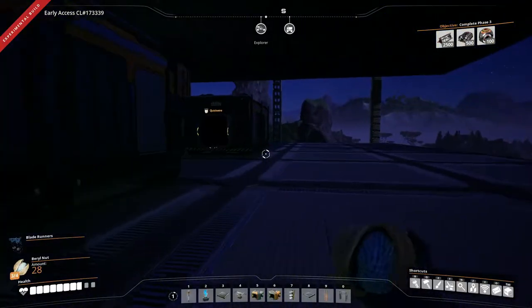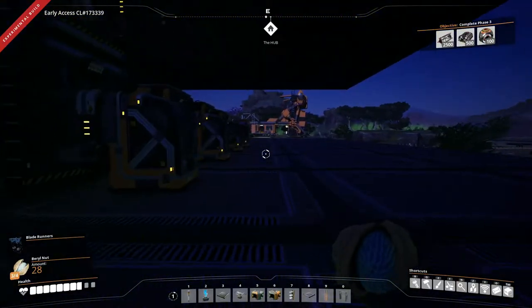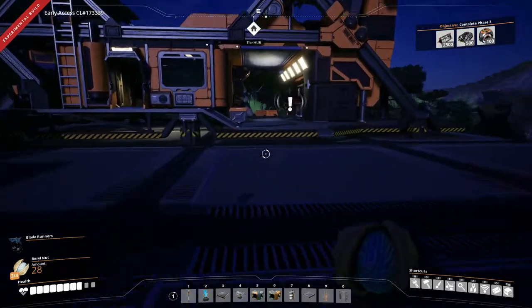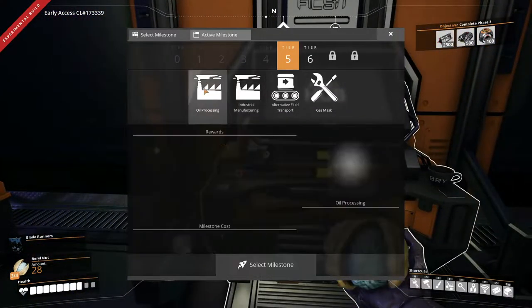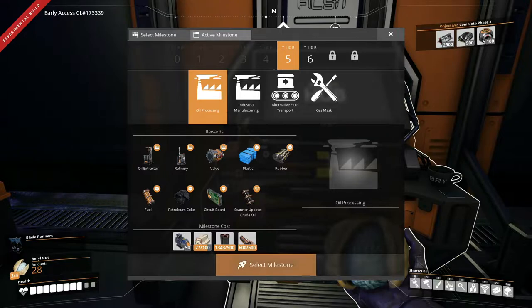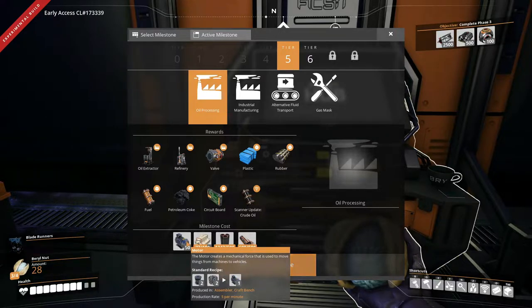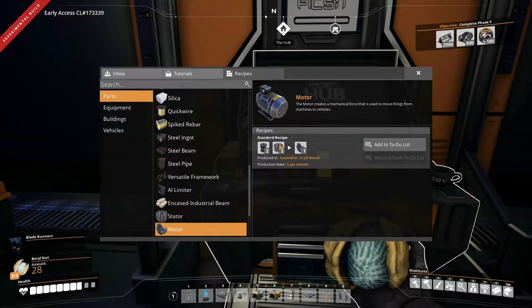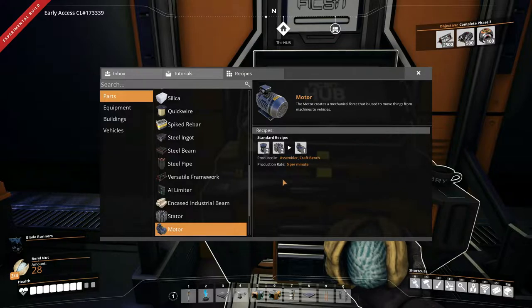What we're going to do today is start our progression towards oil and rubber and stuff like that. So let's get this going right away. We need rotors and motors. Everything else we're good for but we haven't got any motors at the moment, and motors are going to take stators — stator and rotor. So we're going to need to create a factory that creates this for us.